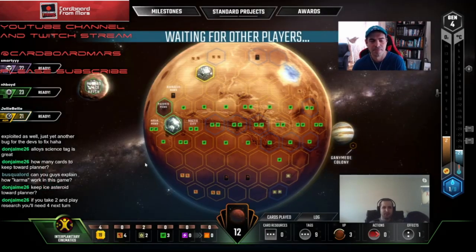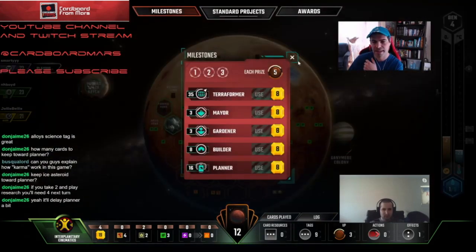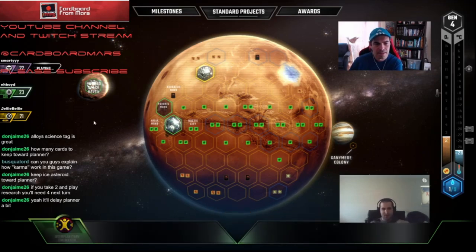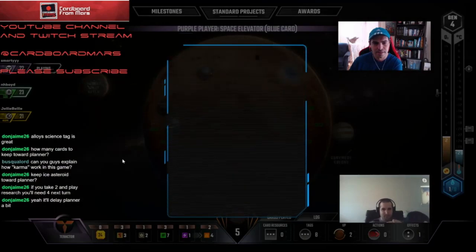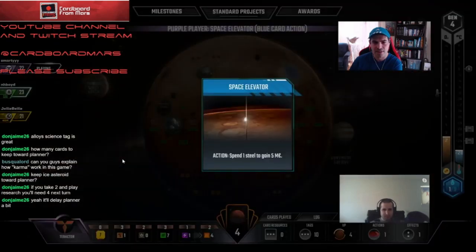Maybe we'll do Planner Gen 6, because it doesn't look like any of the other milestones are coming into play soon anyway. Well, I think Builder is the one we rely on, and then we just see what's available. I don't think we're going to get three. Credicore is going to get Gardner. So I'm going to start this turn with Advanced Alloys, and then next turn I think we lead off with Ice Asteroid if we can.